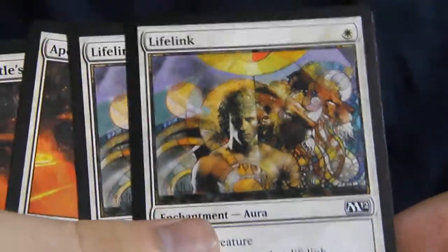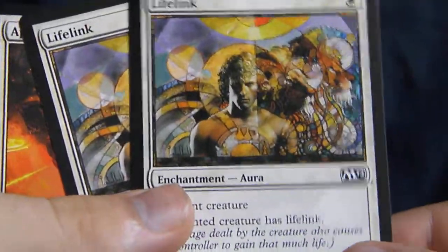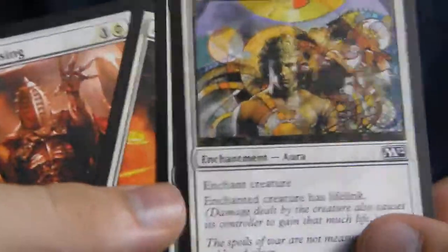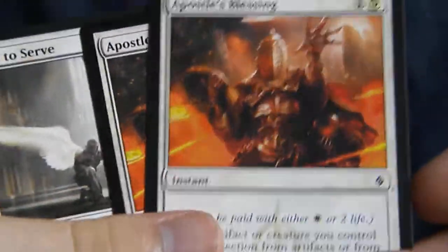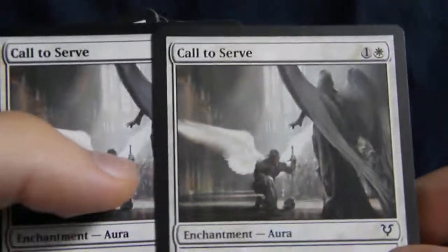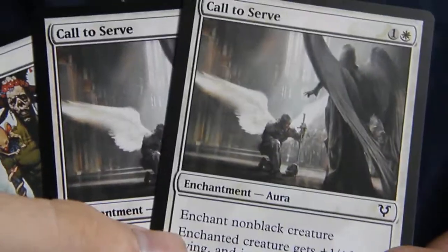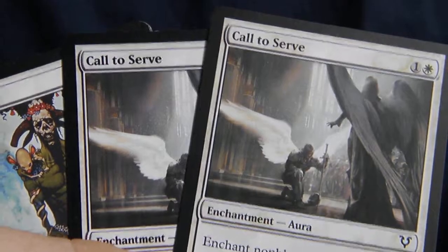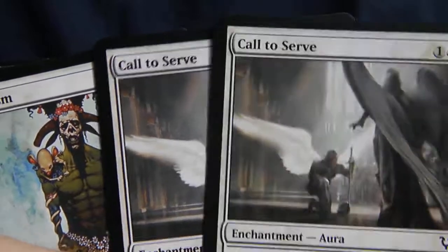Now for the non-land cards. Here are ours, most of them. Lifelink — it's cheap, but I love it. You drop it onto even a Skin Render, put a little Apostle's Blessing on, and you have a pretty great creature with a lot of life to give. Of course, Apostle's Blessing — oh my god, I love this card. Though it enchants non-black creatures, so I'm probably going to take these out and put in an Arrest or something. But when you have it on the right creature, it gets you some pretty great stuff.